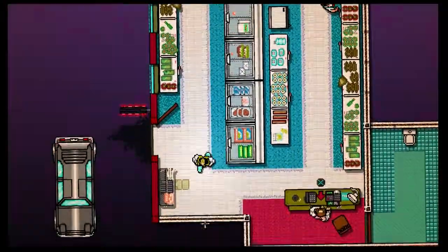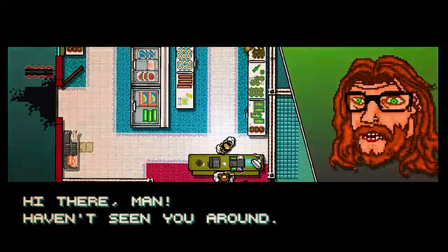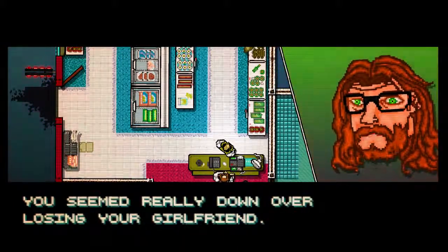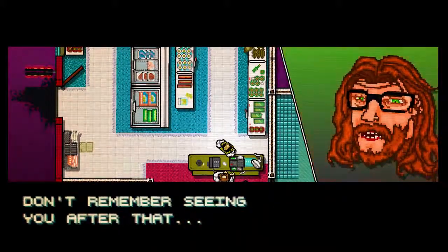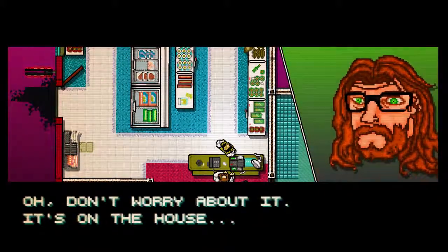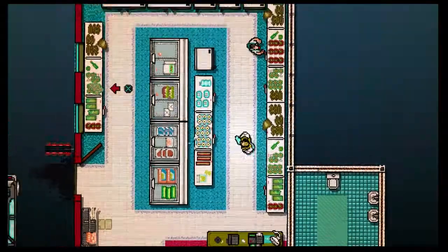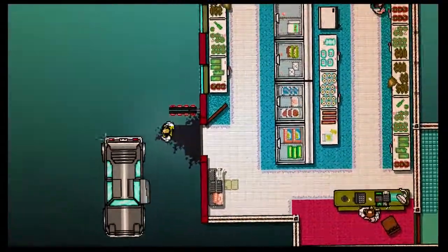We're in some sort of little supermarket — all the Americans call them 7-Elevens. We'll go and talk to the cashier. 'Hi there man, seen you around.' Looks a bit like Billy Connolly, doesn't he? 'Thought something might have happened to you.' You seem really down over losing your girlfriend. 'Don't remember seeing you after that. Maybe we should talk about something else. Out for a midnight snack, huh? Don't worry about it — it's on the house. Good to see you. Have a nice night.' We're accepting free food from a man in a supermarket. Pick up my midnight snack and back in the car.